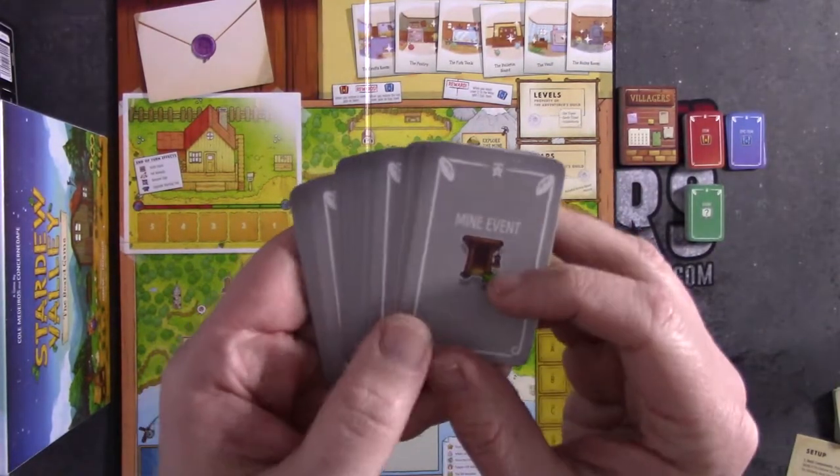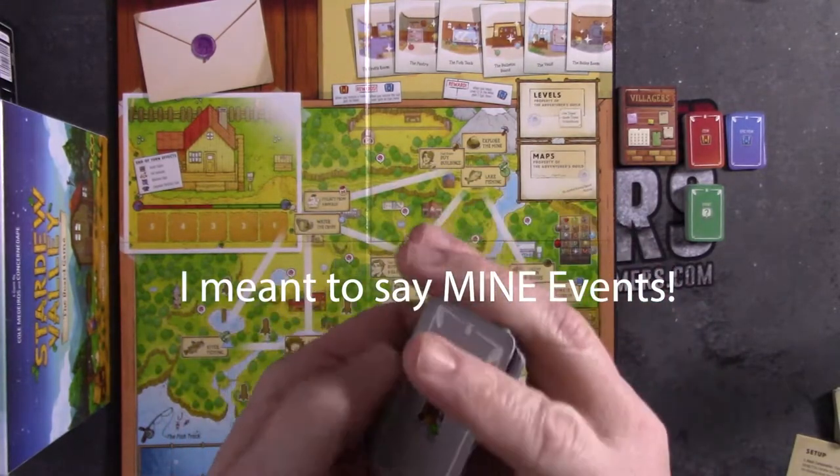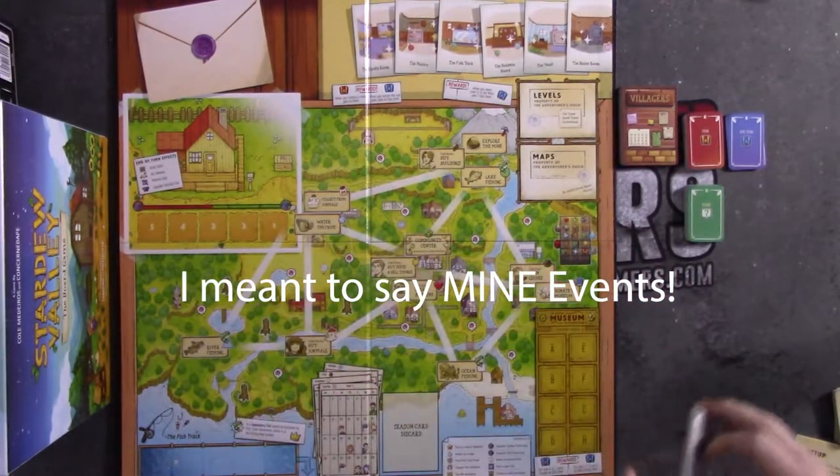Last but not least for this part of the setup, you're going to do the mini events, giving them a good shuffle and placing them beside the board as well.